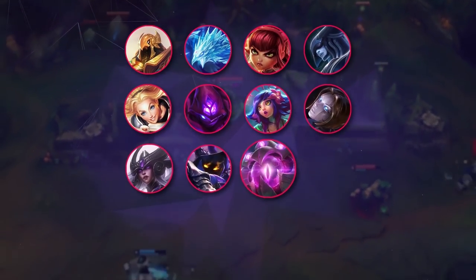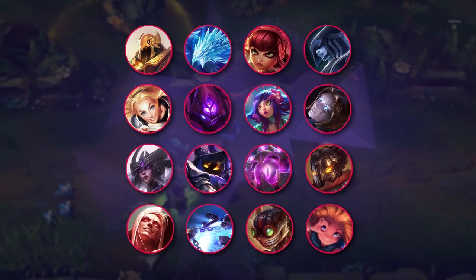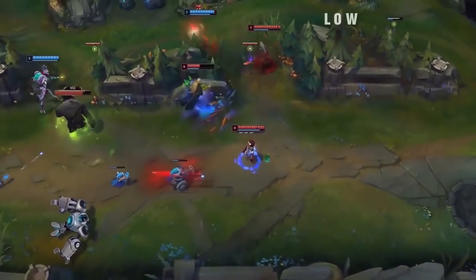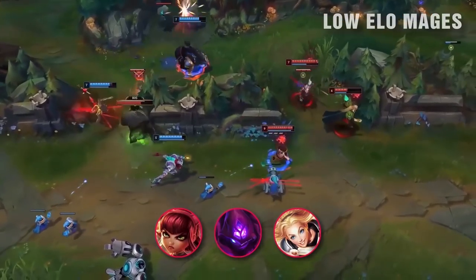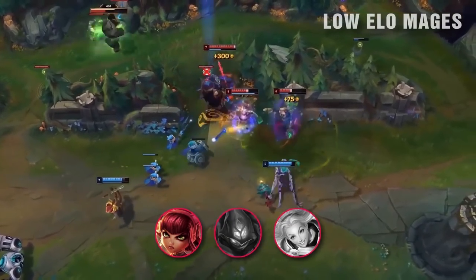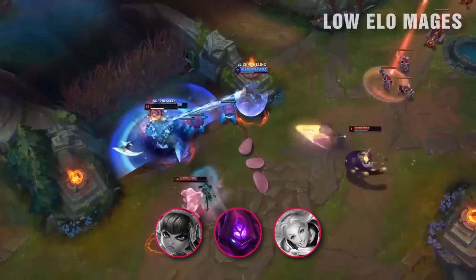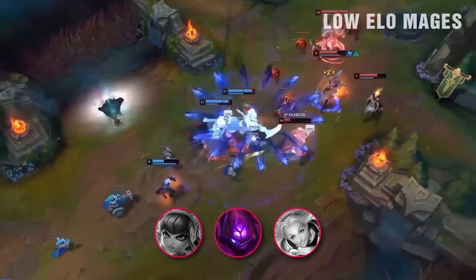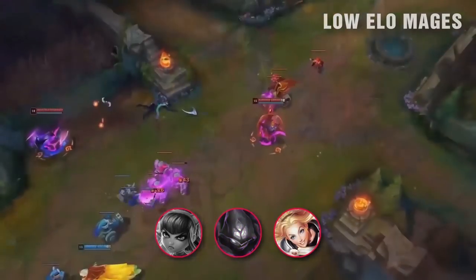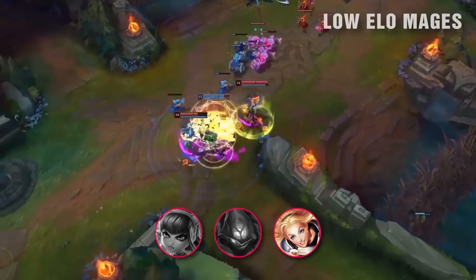For mages, the roster includes Azir, Anivia, Annie, Lissandra, Lux, Malzahar, Neeko, Orianna, Syndra, Veigar, Vel'Koz, Viktor, Vladimir, Xerath, Ziggs, and Zoe. For low elo mages, the best beginner champions are Annie, Malzahar, and Lux. Annie is extremely easy to last hit, has an easy burst combo, and teaches you very good fundamentals. Malzahar is a very safe champion due to his passive, easy laning phase, very good wave clear, and extremely good in the late game. Lux is a long-range burst champion with good utility — less carry-oriented but very safe.